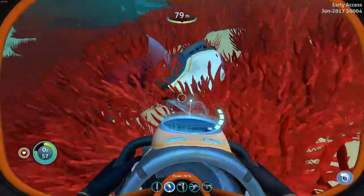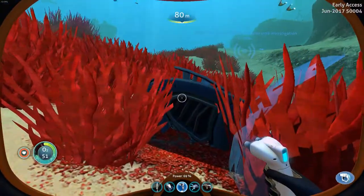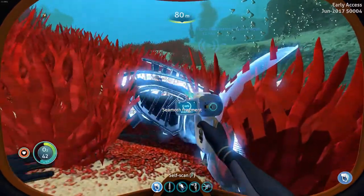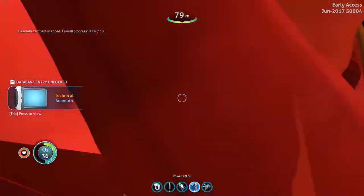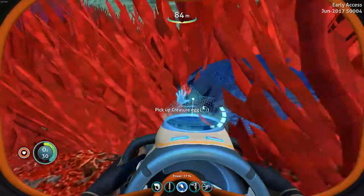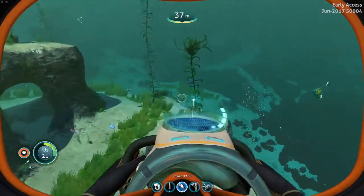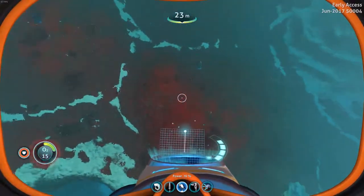For now let's go ahead and do some exploring. Which one is my scanner? Scanner is not equipped — okay, there we go. We have one piece of the sea moth, which if I remember correctly is like an underwater pod thing that you can drive, which would be pretty convenient. I don't see any more pieces — oh, there's one.